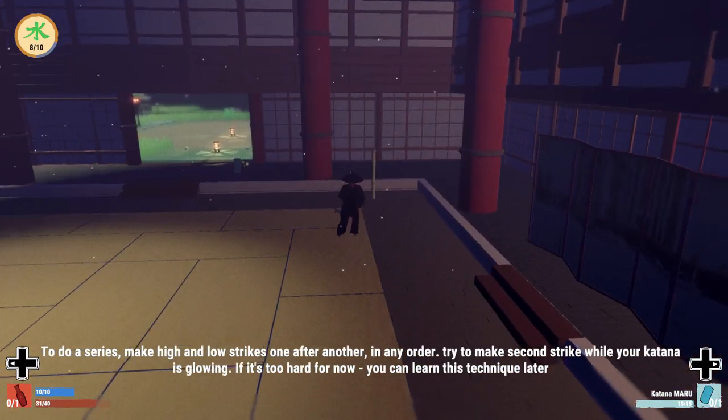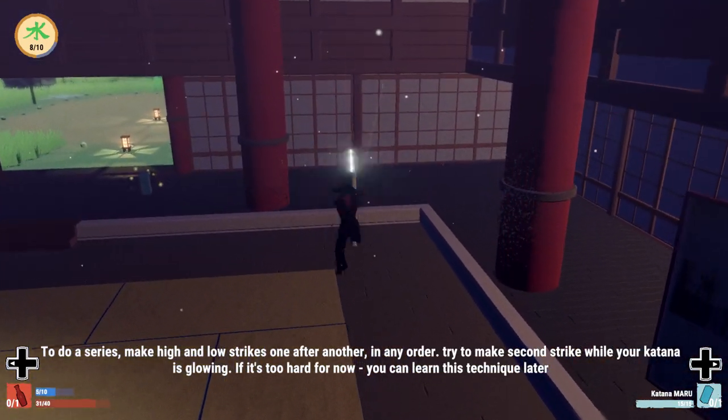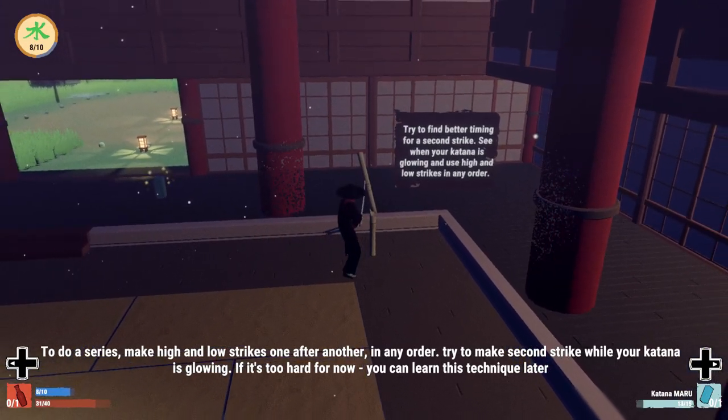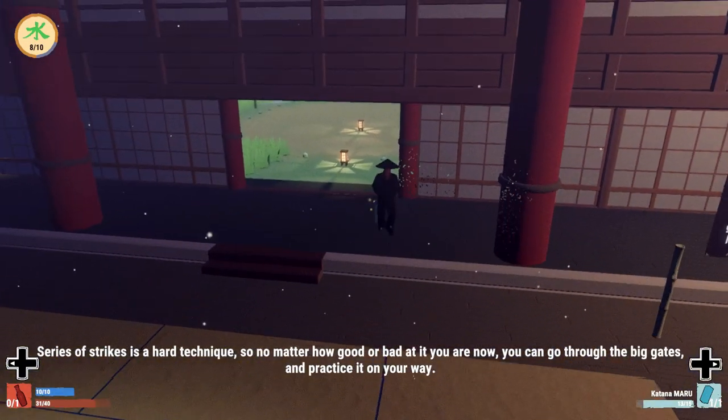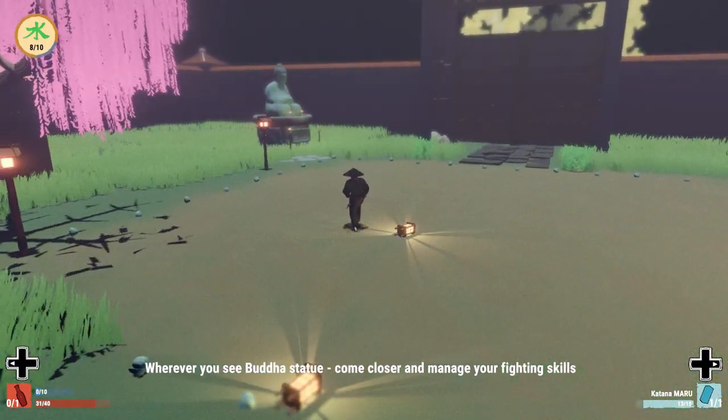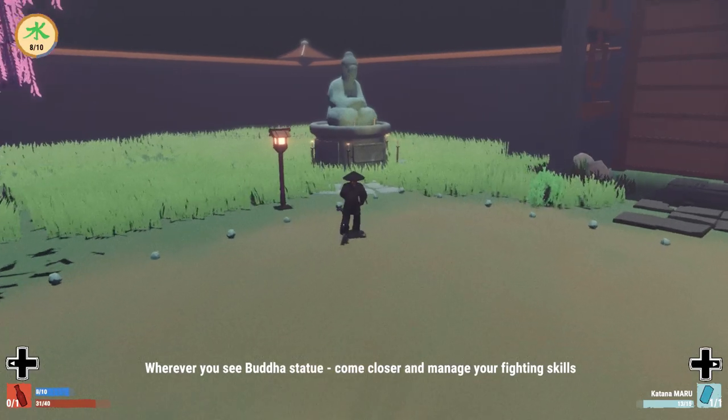Right after that tutorial we are ready to go to the Buddha statue. There are going to be statues across all the levels, but right here in the dojo there is one we can come up to and this is where we can level up. What we want here is health, breath, strength, or dexterity.